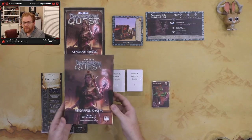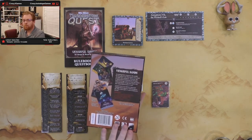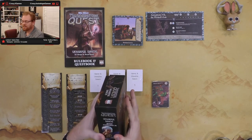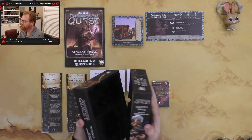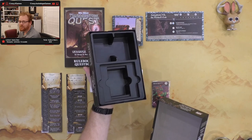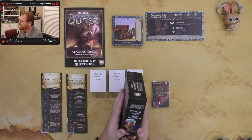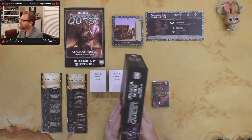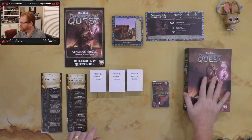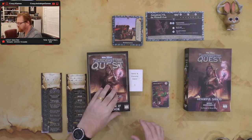Taking a look at the box, we've got Vengeful Sands, which is expansion number 8. It's really pretty looking with nice designs, and they have a nice plastic storage system if you don't have the big box — a nice way to store your cards inside. If you're buying this off the shelf, I think this will be a really good box set to grab hold of.